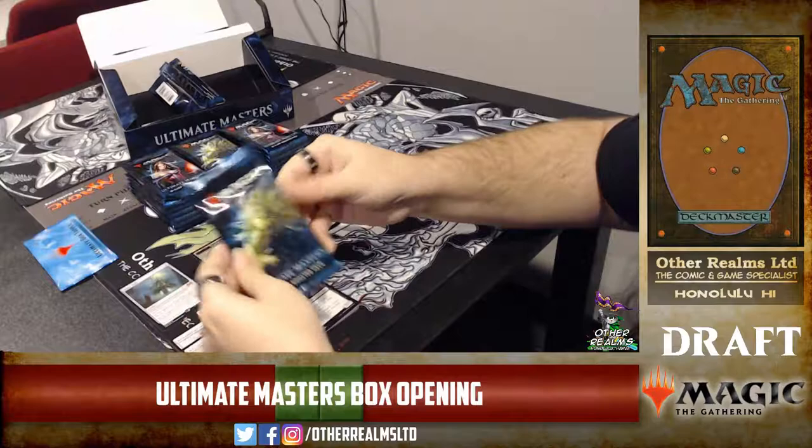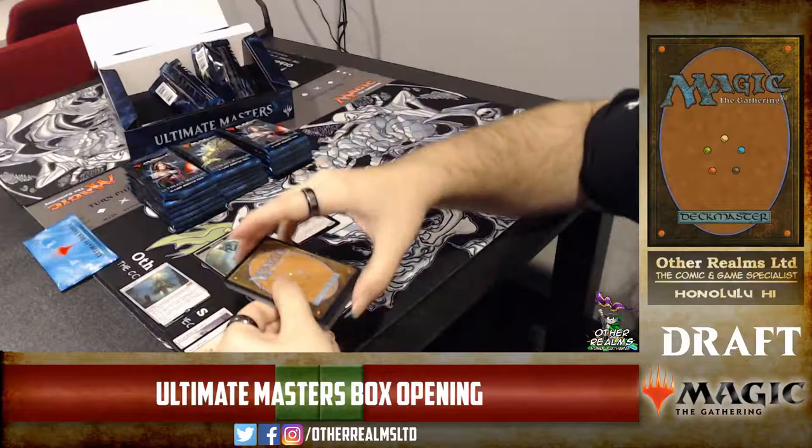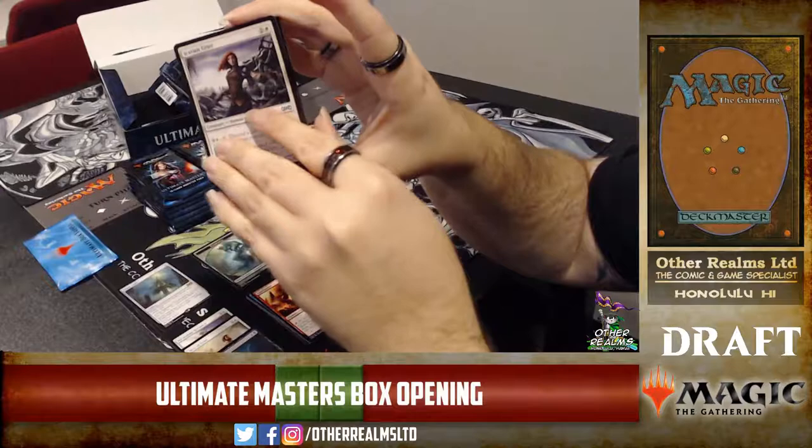Have you looked at the Ultimate Masters spoilers? I looked at the list of cards but didn't look at any of the art. Like I said, that Reckless Charger had some really nice art. I saw the Mana Vaults when I was looking through the box toppers — I'm really excited for it, I could use a copy. These packs are in the Japanese format — the original Magic pack format.